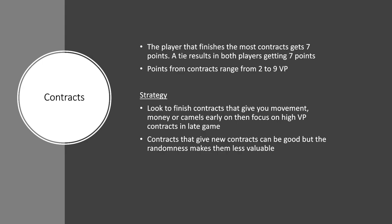Now let's look at contracts. The player that finishes the most contracts gets 7 points, and points from contracts range from 2 to 9 points. Contracts that have low victory points — like 2 points — usually have a lot of other bonuses with them, like travel movement, camels, or money. That bonus will be really good on low victory point cards, and the cost isn't very much either. So early in the game, try and finish contracts that give you lots of good bonuses — money and especially travel. Travel is so expensive, so finishing contracts with travel movement on them is really important. A black die is also really valuable, as camels are worth a lot early in the game.